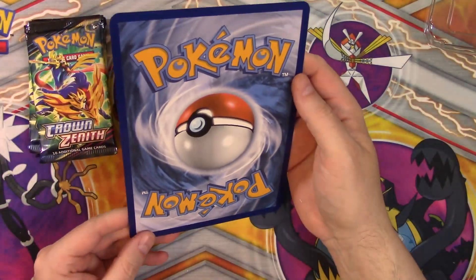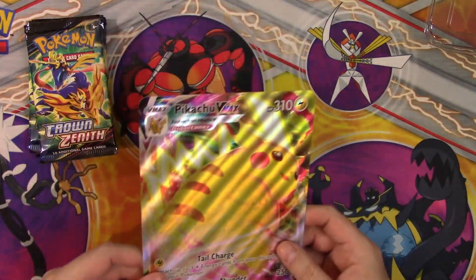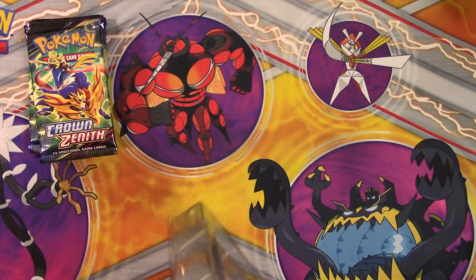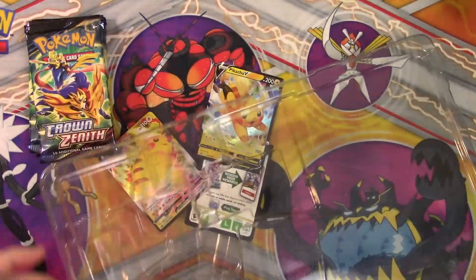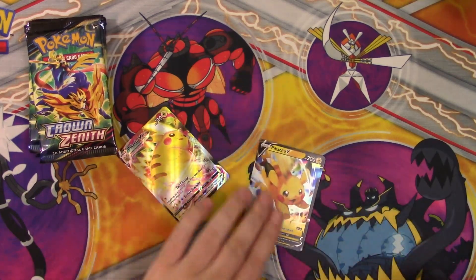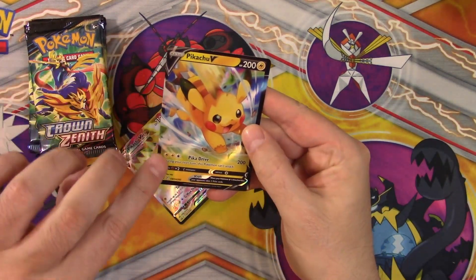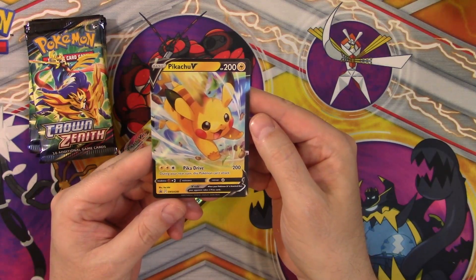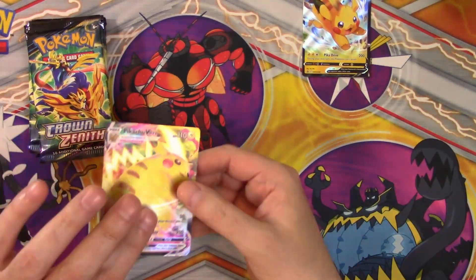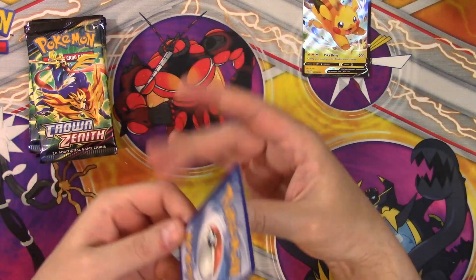Got a little edging right there, a little edging up there, but it's in okay shape. We also have the other two cards still in the box. There's our code card. For a second I thought it was a huge miscut, but no, it's just the art goes over the border. So there's the Pikachu V with the Pika Drive — during your next turn this Pokémon can't attack. That's unfortunate. And then we have the regular-sized Pikachu VMAX. Pretty nice.